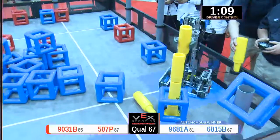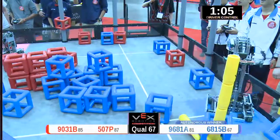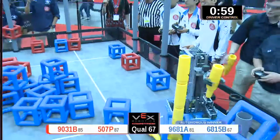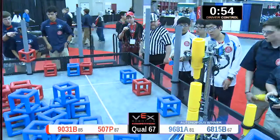507P with two more in the air — up, up, up — over the three-foot goal. One goes down and two go down. Great job by that red alliance machine of 507P. We've got a sky rise of three going for the blue alliance.